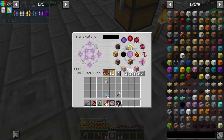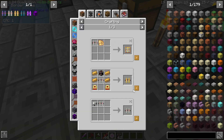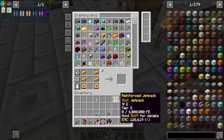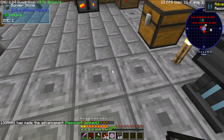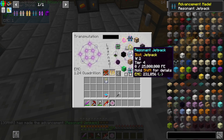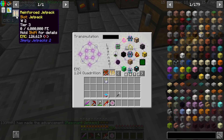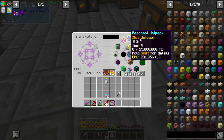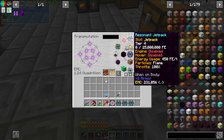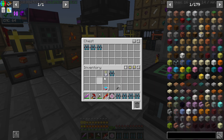I should be able to make Leadstone, Hardened, Enforced, and the Resonant — and the Resonant is the one I need. I need eight Resonants. I'm going to put these in here.